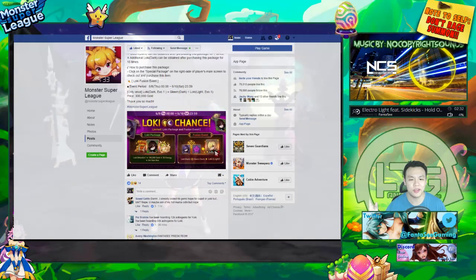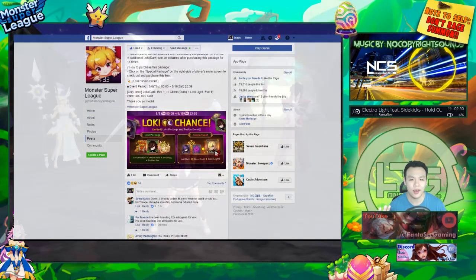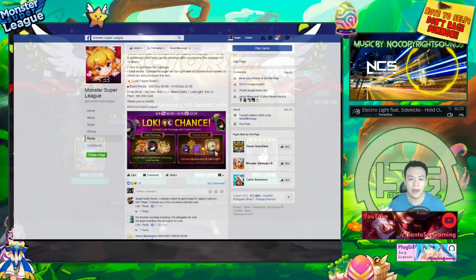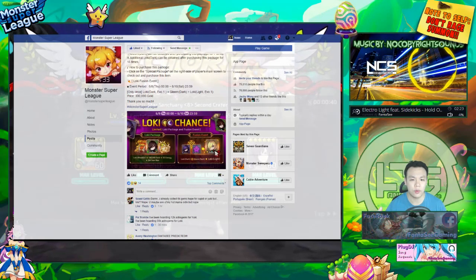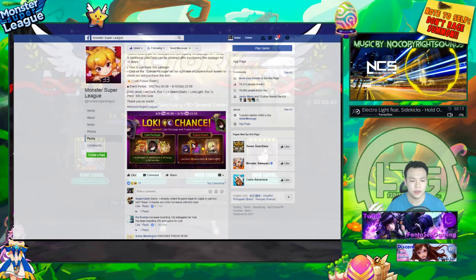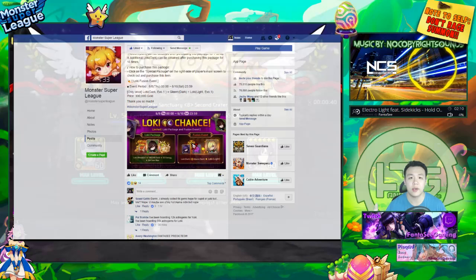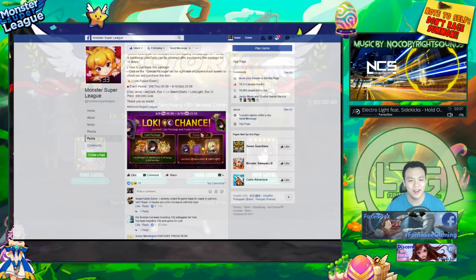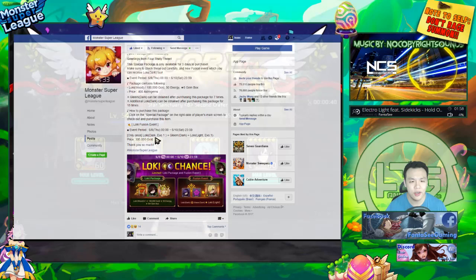There was a pattern before of them releasing the Succubus and then the Tiger, and the Succubus and Tiger were monsters that were buffed in a previous balance patch. Two other monsters buffed during that time were the Loki and the Wild Thing, so I predicted it was going to be one of those two. I thought the light Loki was actually better than the dark one, and since last month they released the light one first, I figured they'd alternate — so this month would be a dark Loki fusing into a light Loki.